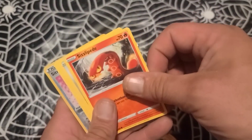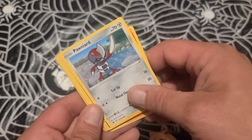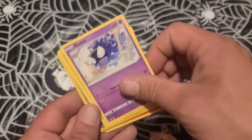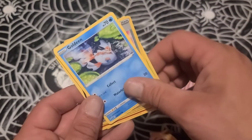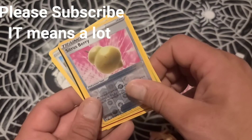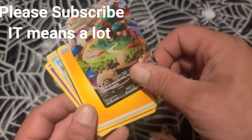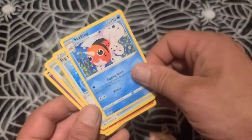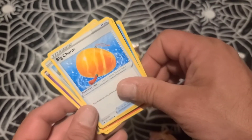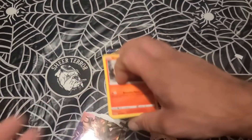Let's see — Silipede, Pawniard, Gastly, Rosalina, Goldene, Citrus Berry — those are worth something usually. Snorlax V-Max! That might be something. Energy, Seeking, Big Charm, Rattata on a bike — that was that pack.